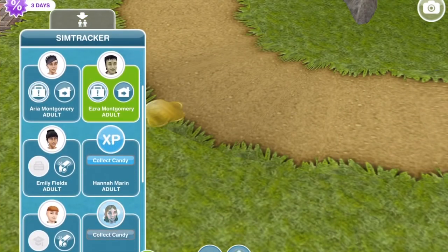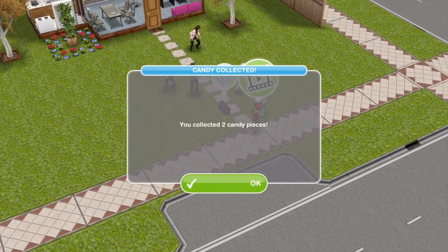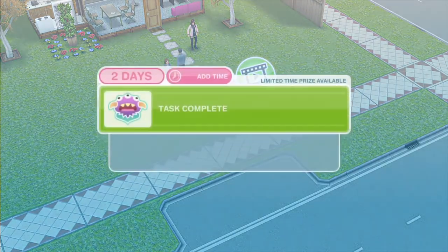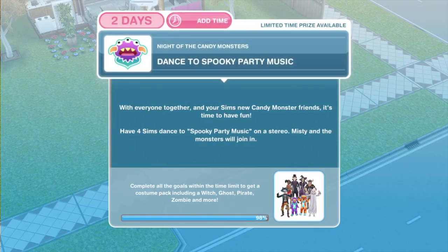Let's go over to a home. I think we might have a home already with 4 sims over. We have 4 sims over in a home. If you haven't got 4 sims in a home, just whistle them over using the sim tracker.